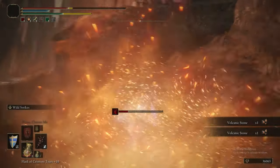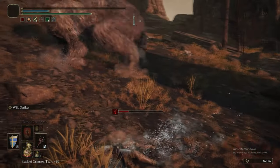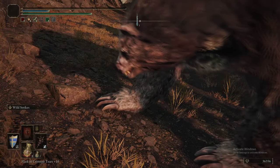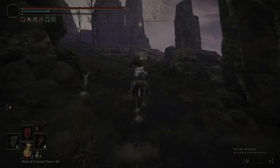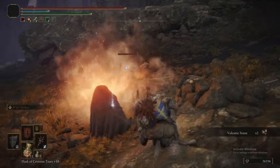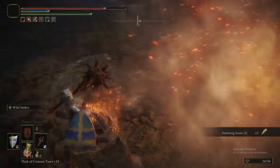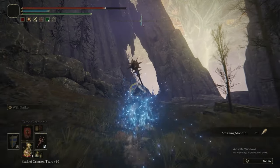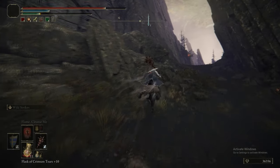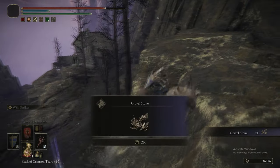We don't want to be fighting a Runebear, but we need to get into position for it to break the statue. If you were tackling this yourself, maybe clear out some of these demi-humans first — the ones surrounding the statue — because it'll make grabbing the items much easier. Even without the bear, the demi-humans are still causing you problems. Clear those guys out first before baiting the bear and you'll have a much easier time. Then where the bear jumped down from, grab this item on the ledge.